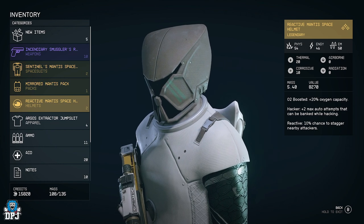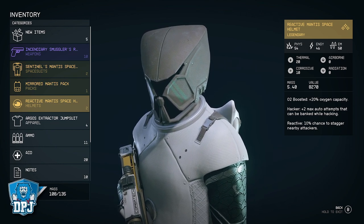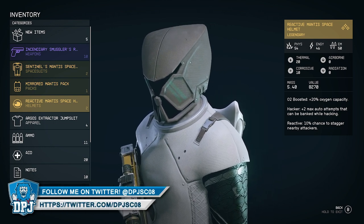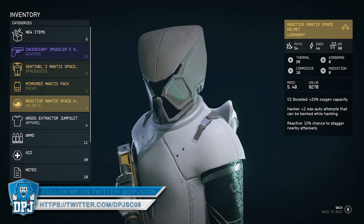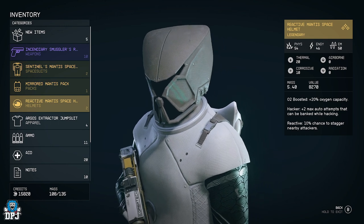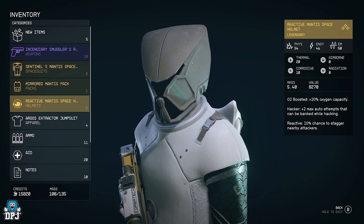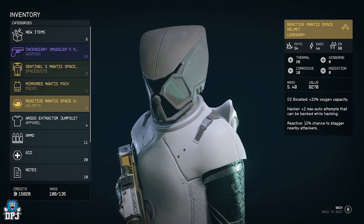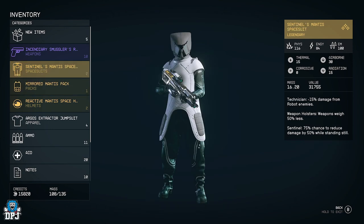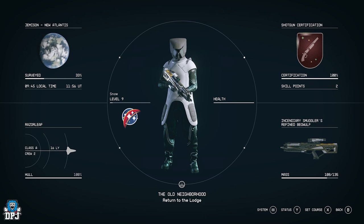The helmet gives O2 boost — plus 20 oxygen capacity so you can run further — plus two max auto-attempts that can be banked while hacking, so hacking is improved, and Reactive — 10% chance to stagger nearby attackers. All of this combined is ridiculous for an early start. I did this in just over an hour because I was doing other stuff along the way, so I reckon you could get it done in about 45 to 50 minutes.